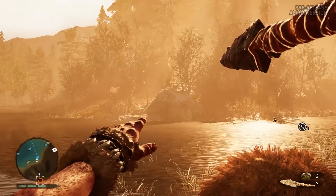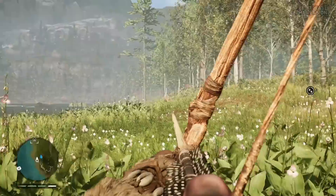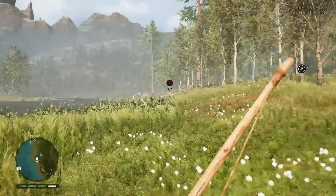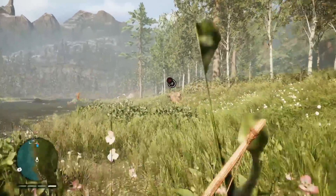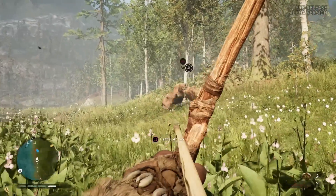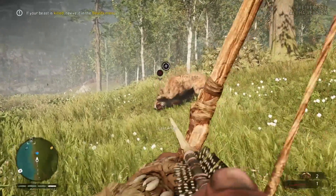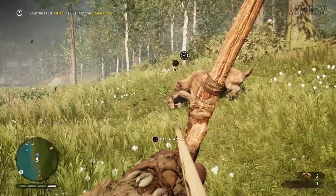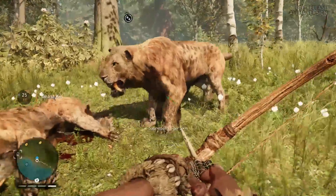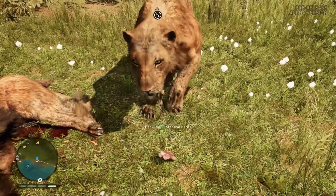Every other beast is controlled by pointing. Point at a location and the beast will go there. Point at an enemy or a wild animal and the beast will attack it. Each one also has a unique ability. The wolves, for instance, will point and growl in the direction of enemies. Saber-tooths will bring dead bodies back to you so you can loot them. The panther is great for stealth assaults and the tank-like bear will dig for honeycombs which can be used for crafting recipes.